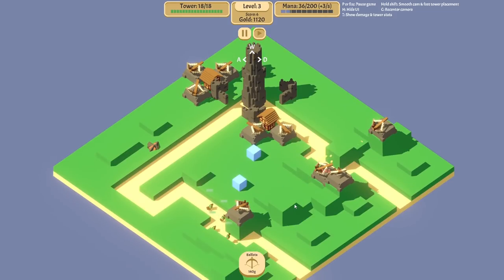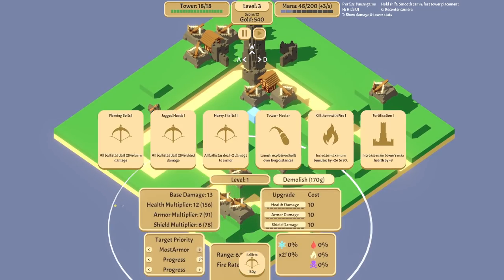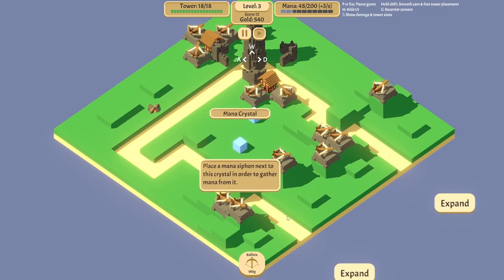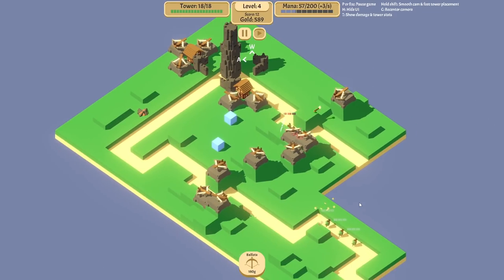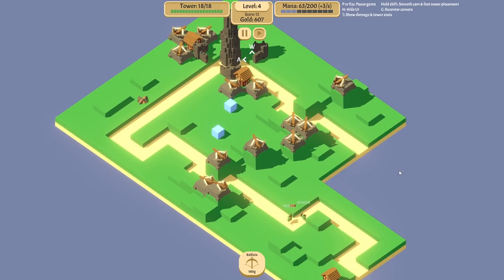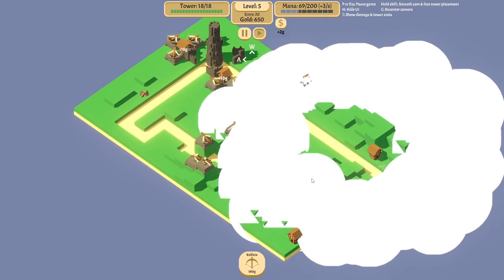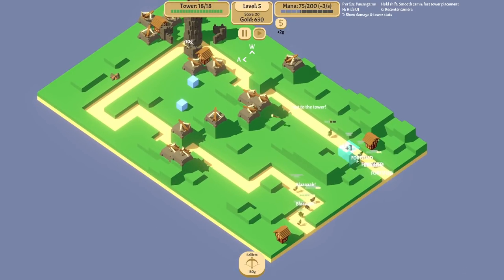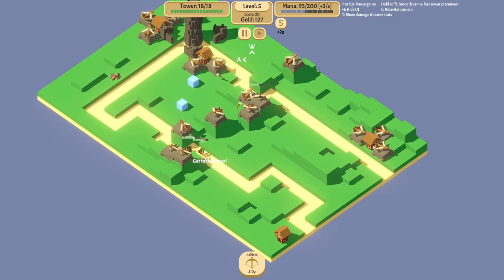I think it should be fine because encampments are really strong. I'm also going to do ballistas because we do need ballistas at the beginning. It's probably going to take me a while to get the encampment card to even show up, so I'd be dead right now if I didn't have ballistas. The ballistas are just there for getting gold and waiting until we have encampments.